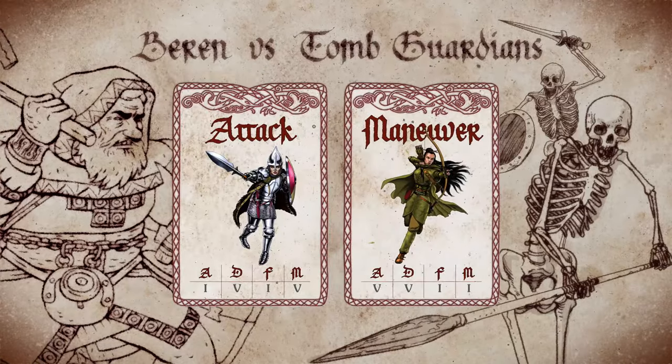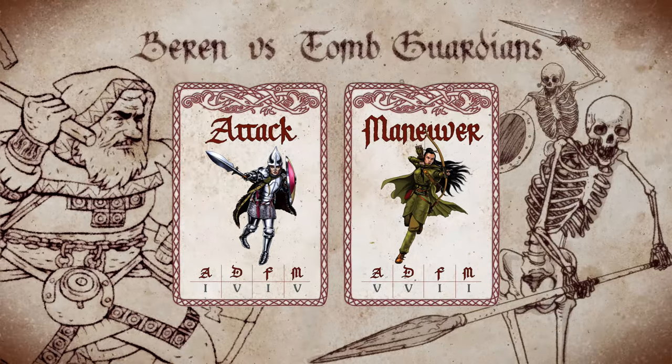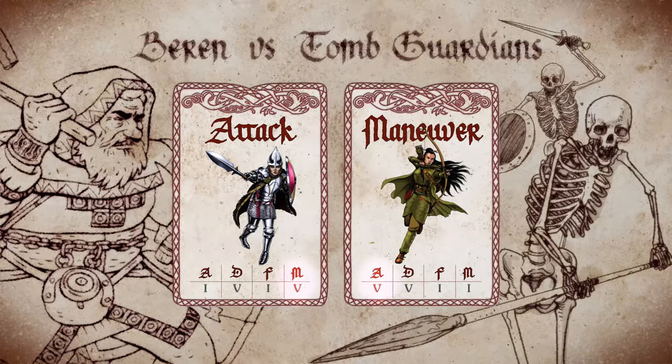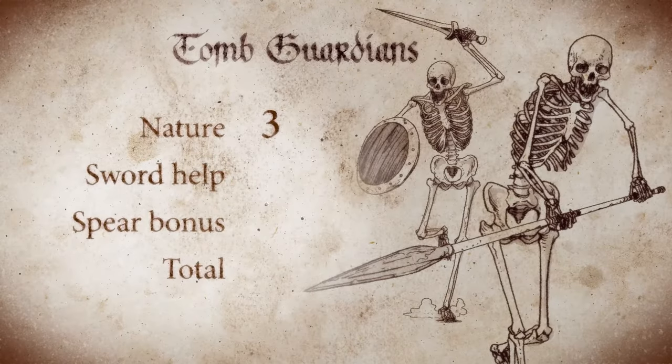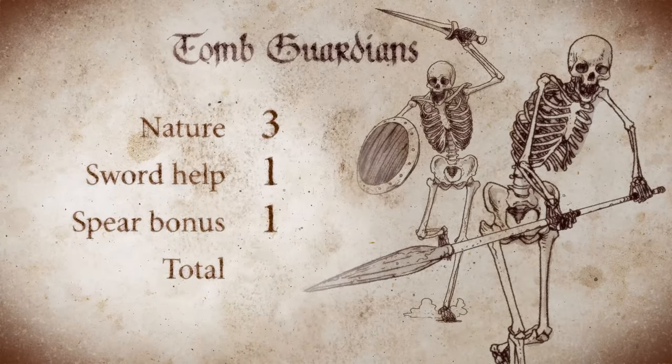The skeletons emerge from their alcoves into the long, narrow hallway, get shoulder to shoulder, raise their weapons menacing you, and start marching toward you in lockstep. I'm just going to crash down, snap that spear, and crack some heads with that hand axe. The spear is going first — attack against maneuver. The interaction is versus: whoever has the most successes wins. I'm rolling four dice for my fighter skill. The Tomb Guardian rolls three dice for nature, plus one for help from the one with the sword, plus one die from the spear — five dice. Whoever has the most successes wins.